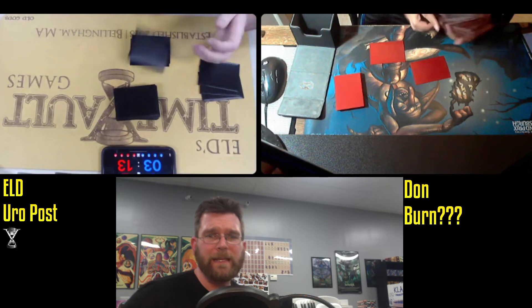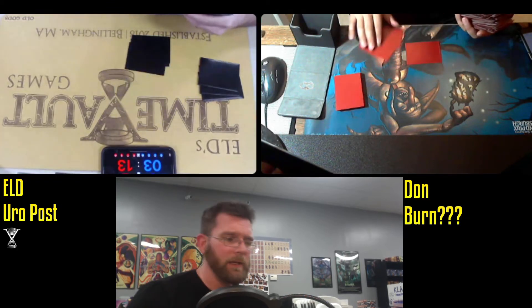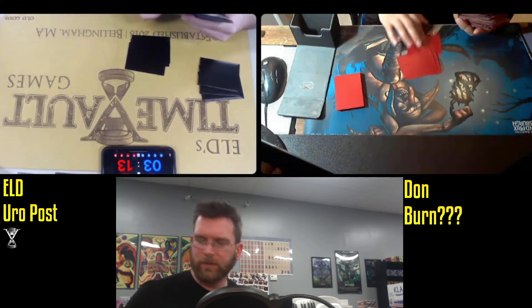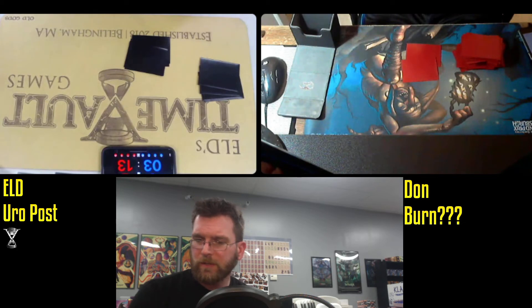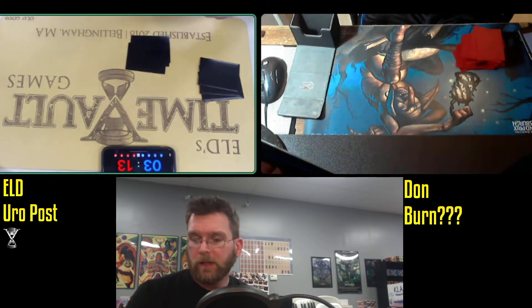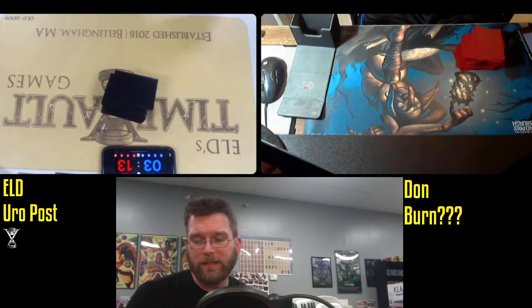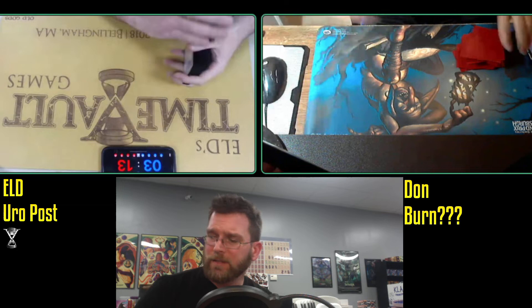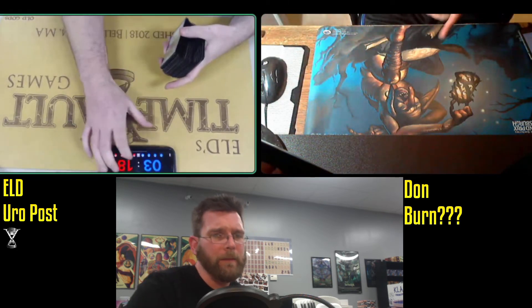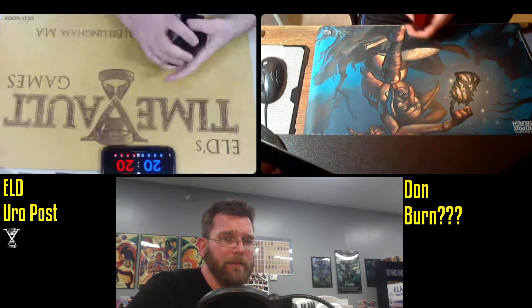We'll skip the sideboarding here, but Blue Elemental Blast along with — let's see — Flusterstorms under consideration, Walking Ballista, and possibly Dismember, though that feels like it can't be right to bring in against Burn. I've got a couple of Dismembers in the sideboard, but paying life against Burn is a heavy, heavy price.